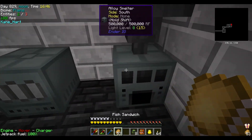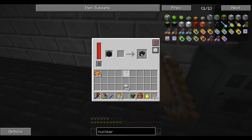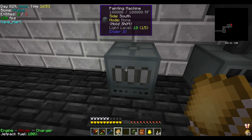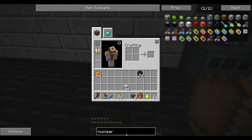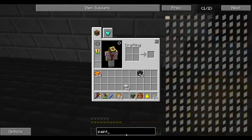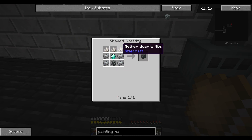Over here is our alloy smelter, and then over here is our painting machine — this is our pride and joy. The painting machine is pretty simple. I did go ahead and make that without you guys one day. It's just basic machine chests for the Ender I.O., which we've built a couple of before.